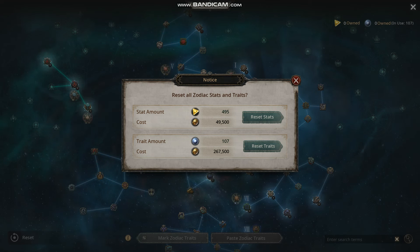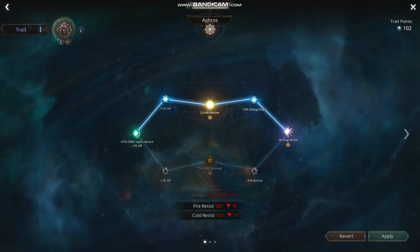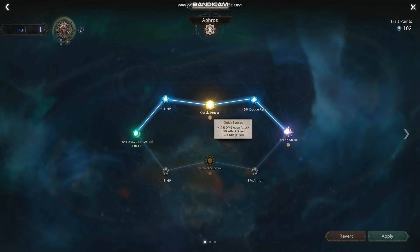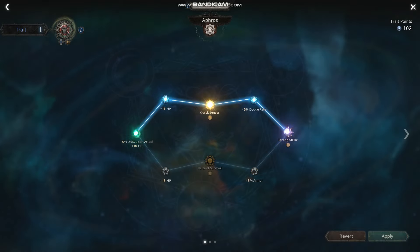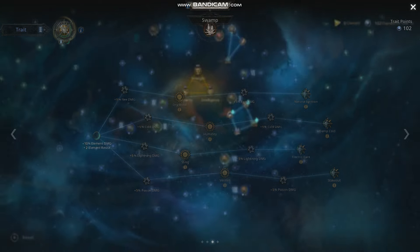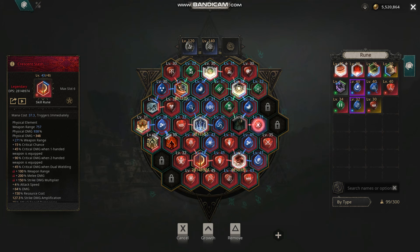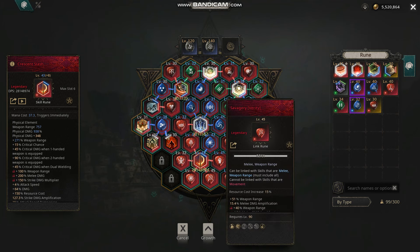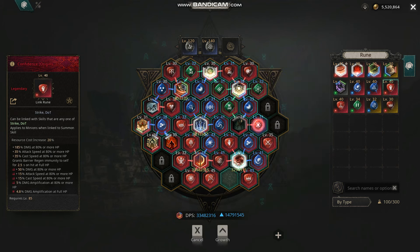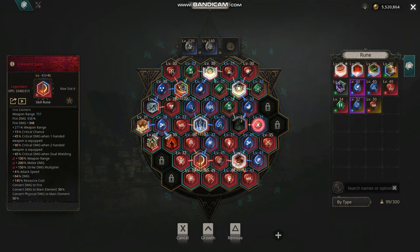The first thing you want to do is select Attack if you're using attack. If you're using spells, you select the spells option. For attack, you want all of this applied. Then for the next one, choose whether you're physical or elemental. Right now I'm using this as physical, but I will turn it to elemental by doing Convert Fire. So now this has become a fire skill — it is no longer physical.